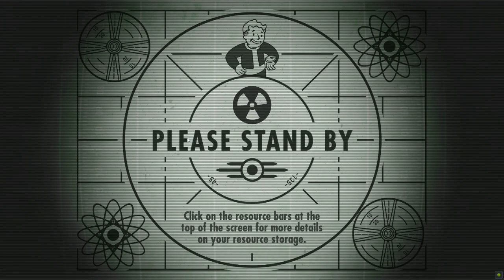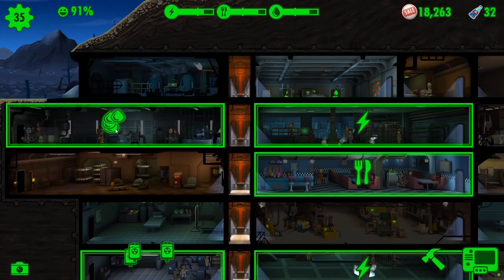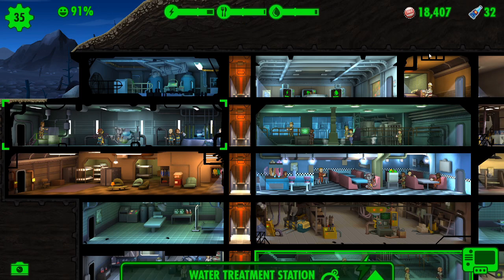Well, hello there, ladies and gentlemen, boys and girls. Welcome to part 38 of my Fallout Shelter survival mode series. Here we are back in the vault. We're at 91% happiness, so 130 caps for day 6.